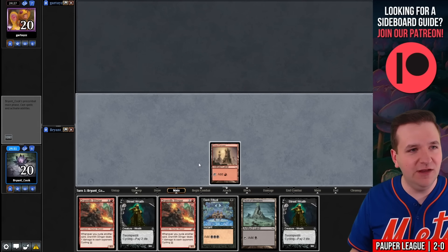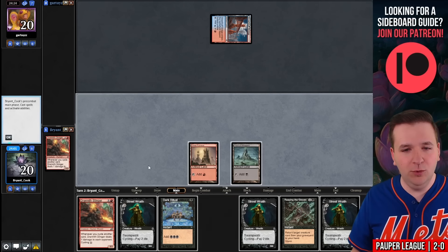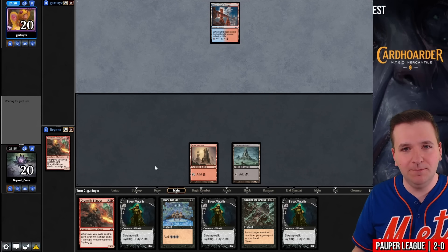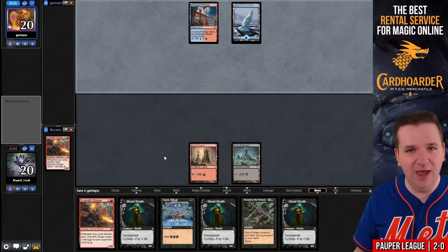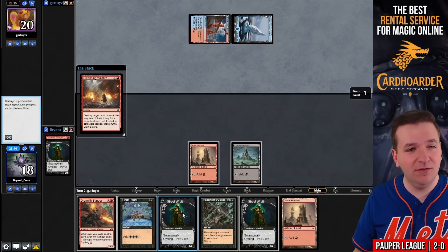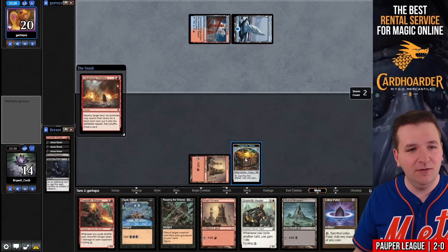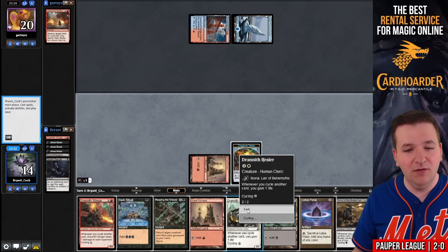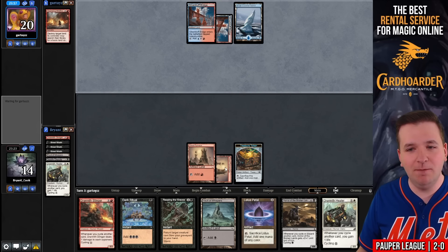Turn one Great Furnace, Fire-Lit Thicket — likely affinity, or could be the Wildfire Control deck. This might be a turn 3 win depending on our Street Wraith draws. Actually it's the Jeskai Wildfire deck and they're not going to tap out, so we're not going for turn 3. Cycle Street Wraith into a Great Furnace, cycle Street Wraith, Deadly Dispute — sacrificing Vault of Whispers, Cleansing Wildfire. We didn't have Songs there so I'm not convinced we can win yet. Cycle Healer, play Great Furnace, pass. We had a window but our deck didn't draw mana — we can try to win later.